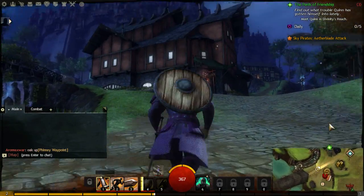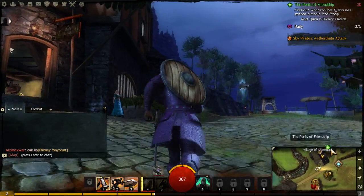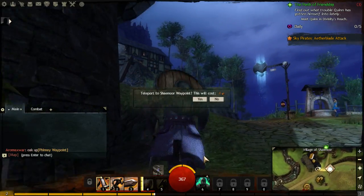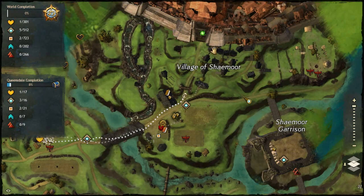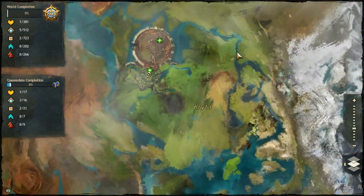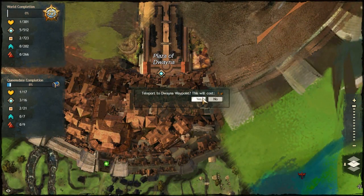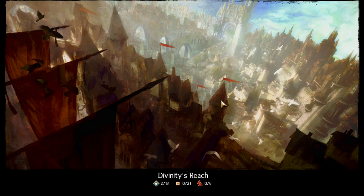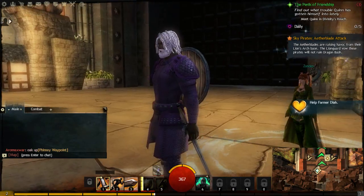The Perils of Friendship — cool. So Divinity's Reach is like the big town. I wonder if I got a waypoint there. I'll just teleport there. Awesome, Divinity's Reach looks pretty big, pretty awesome.